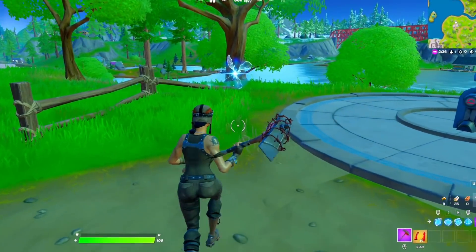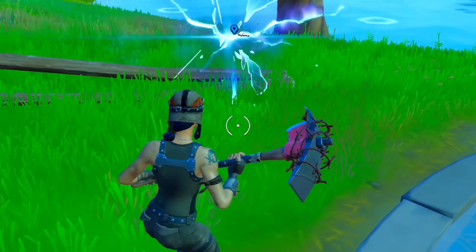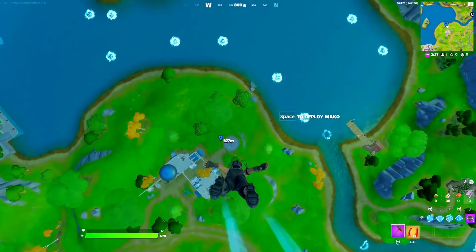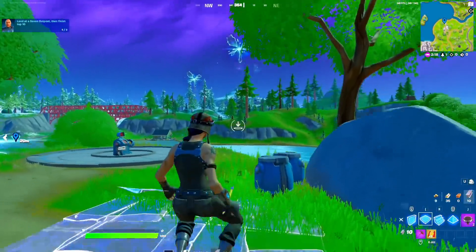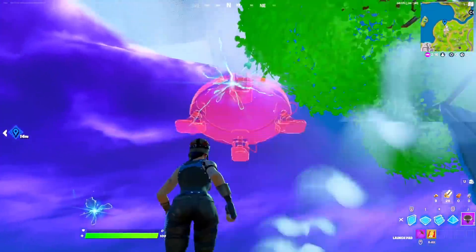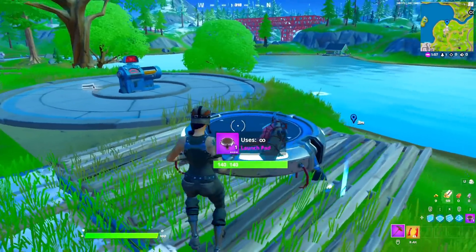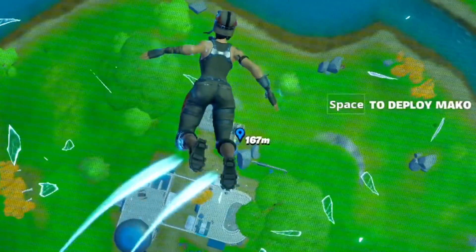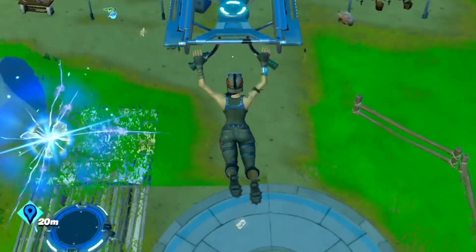Myth number four: if you launch pad into a rift, you will go double the height that you normally go. First I'm going to shove down a marker and jump into a normal rift — I go 175 meters into the air. Now let's go into another rift and try to launch pad this time. Line the launch pad up directly underneath the rift. 175 meters is the number to break. And no — it's the exact same height. This is myth busted. Using a launch pad into a rift does not send you any higher.